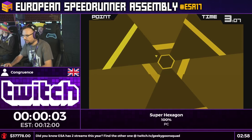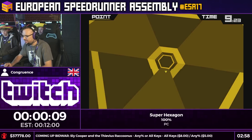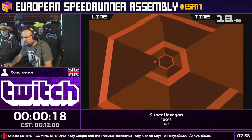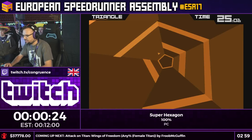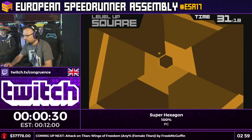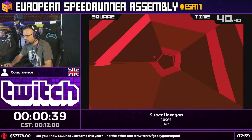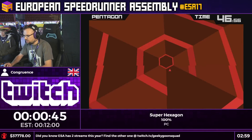So this is Super Hexagon. It was developed in 2012 by Terry Kavanagh, and it's really simple. All you have to do is just guide this little triangle around the central shape. So this is the easiest level — you start with three levels, and to complete the game you just have to get 60 seconds on every level. There are six levels in total. Sometimes the central shape can change — so it was a hexagon, now it's a pentagon, and it can also turn into a square.